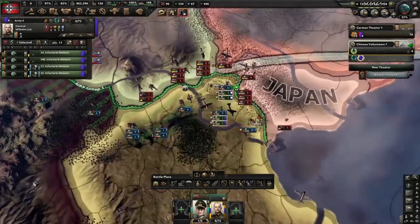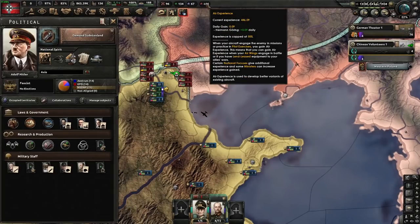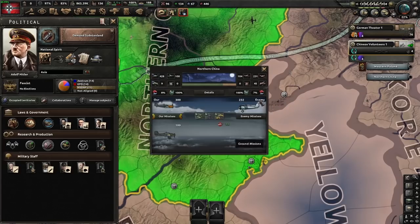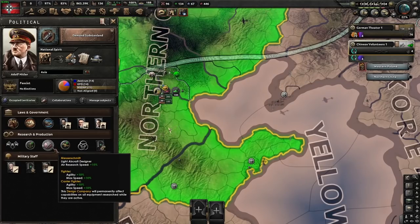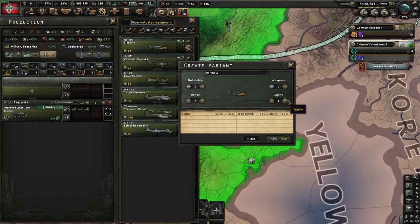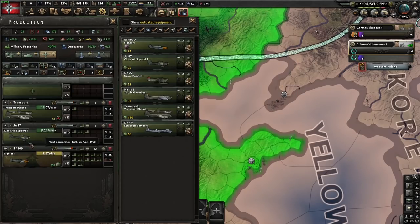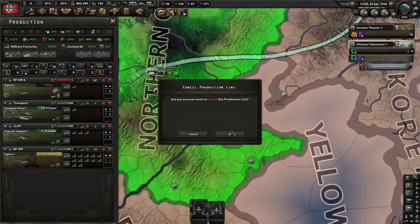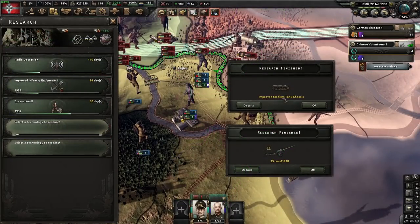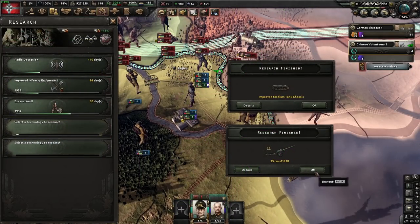Otherwise, I'm just staring at China, making sure we don't lose Beijing. Because we are generating so much air experience from this and the constant fighting with the Japanese, I appointed Messerschmitt and I'm going to make an upgrade to the BF-109 — giving it max engines, which will also apply Messerschmitt to it. We'll put that into production until we have the fighter twos. Now that the tank chassis has completed, we put that into production as well, along with the artillery.